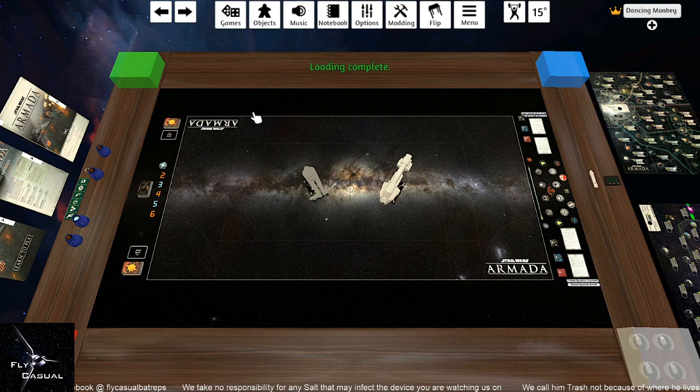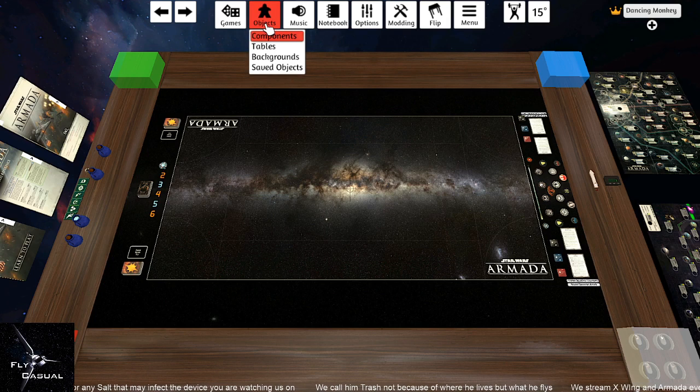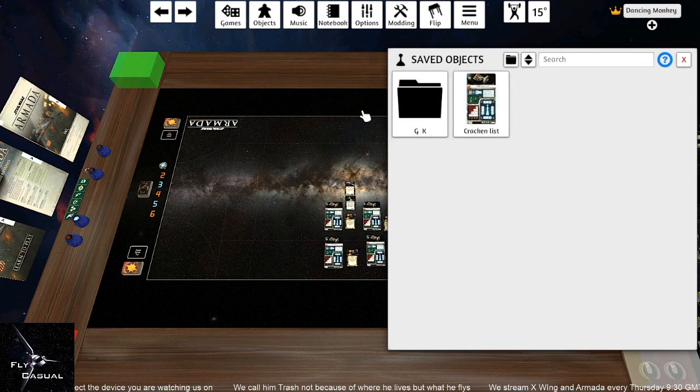Once that's finished loading, the first thing we need to do is delete these placeholder ships because they are not needed - they're just there to look pretty. If you have a list saved already, go click on the Objects button, click Save Objects, and there's the list you would have seen loaded from the previous video. Boom, there it is on the table.